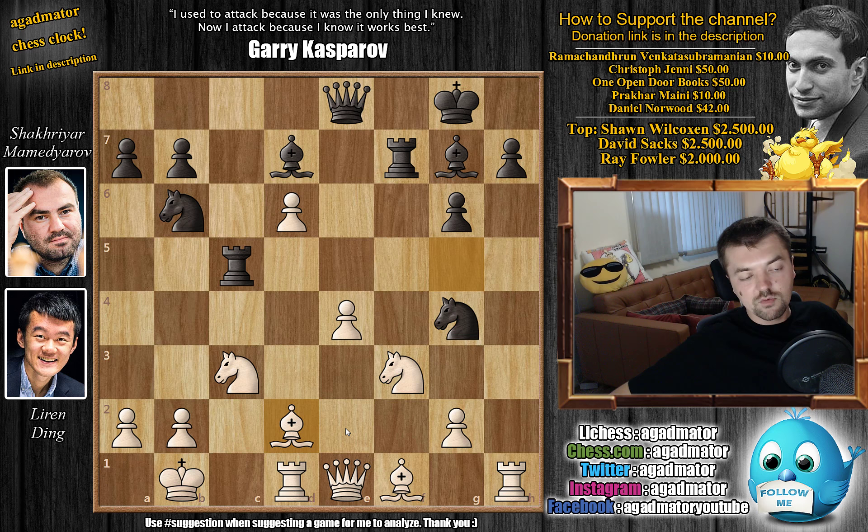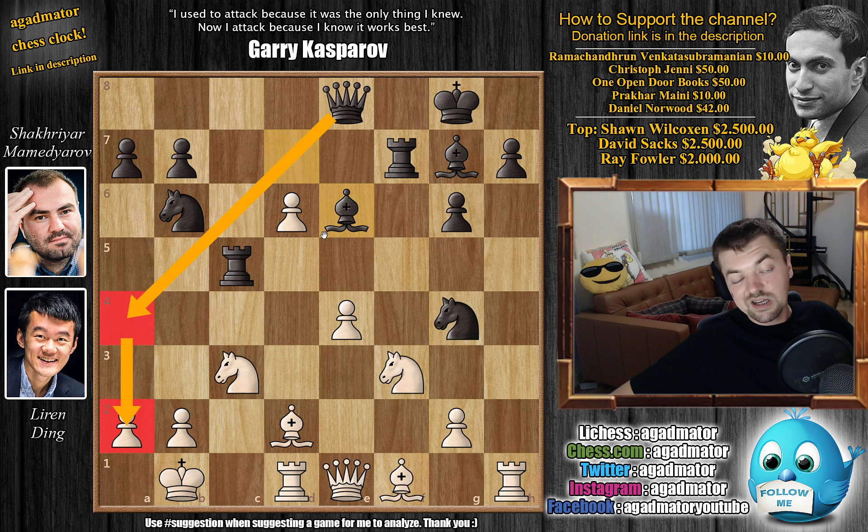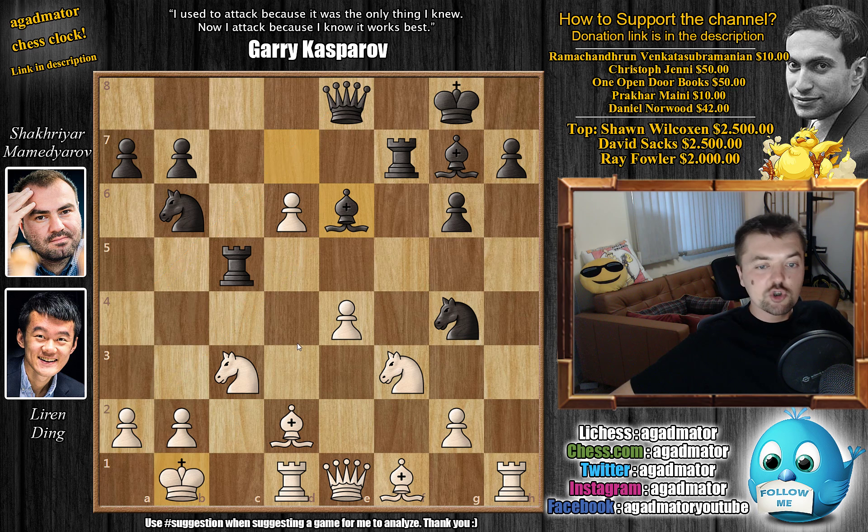Obviously both Ding and Mamedyarov knew this. The kings are on opposite sides of the board, both castled. As usual in positions like this, white will try to attack on the kingside, black will try to attack on the queenside. So here, bishop to e6 — Mamedyarov wants to get rid of this knight and then get his queen over to a4 to start an attack against Ding's king.